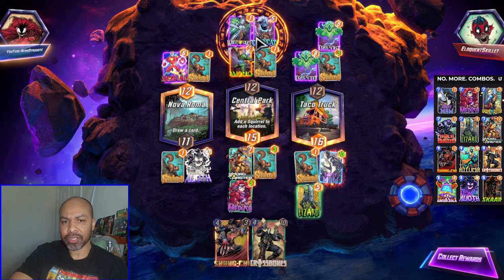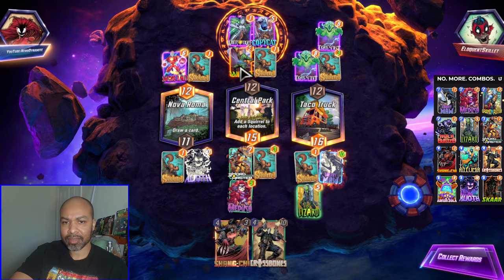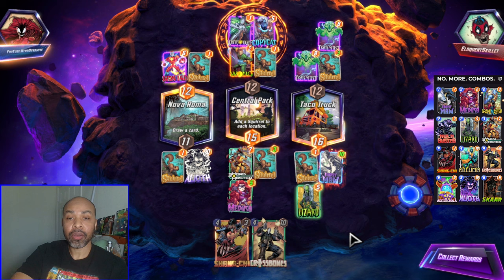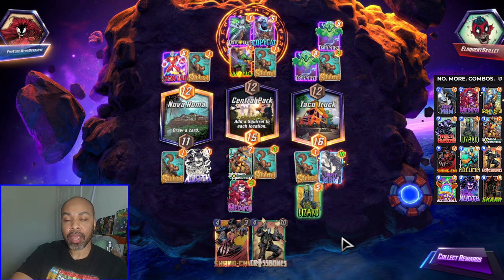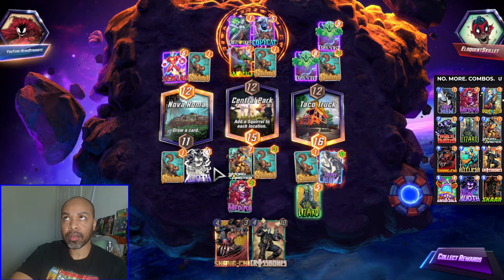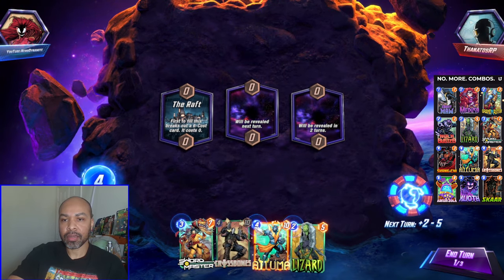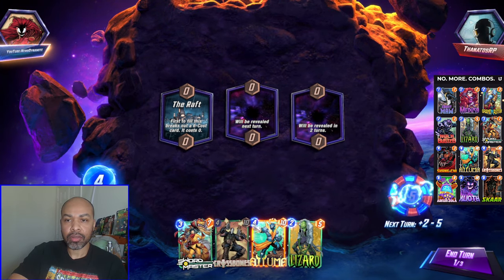Clearly holding him would have just completely killed all of their game plans. Going forward, if I don't have Grandmaster or Zola in hand, I want to hold onto Alioth. Okay, next up we have Banatos.